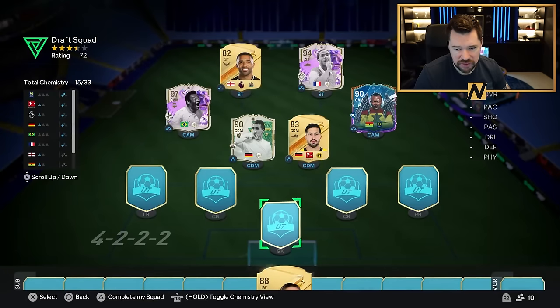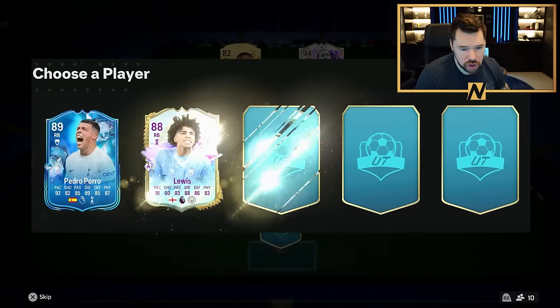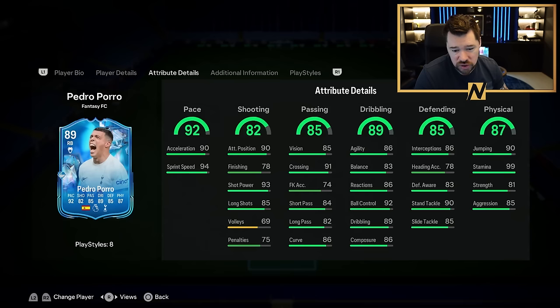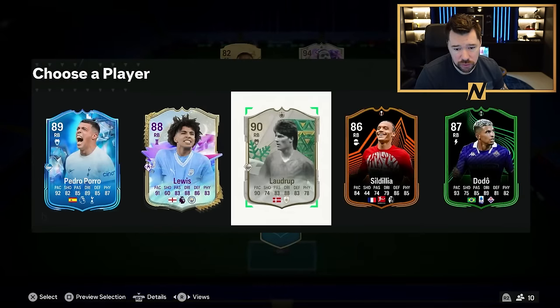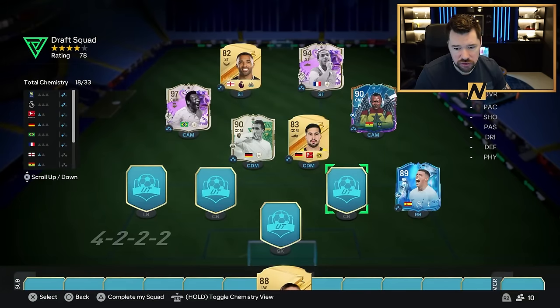I think Emre Can in there for those German links. Give me some Galazzo cards. We've got Saucy Pedro with whip pass plus, 4 star 4 star, on a Hunter, good play styles. Or we've got Loudrop with whip pass plus, also on a Hunter — less physical than Pedro Porro, less defending, less dribbling, less shooting, less passing, less pace. We will take Saucy Pedro.